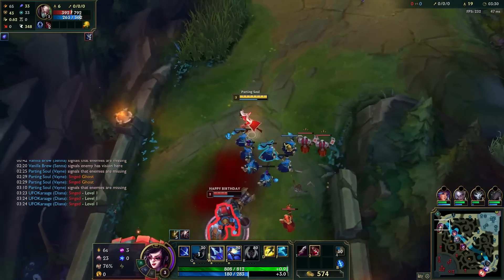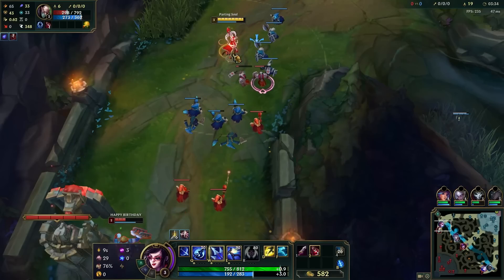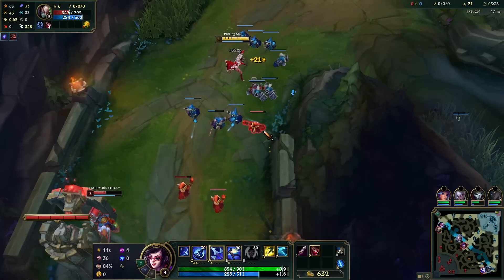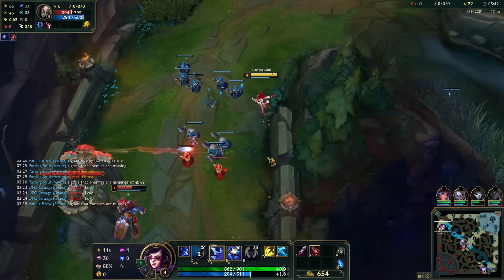He's running up — I'll sacrifice the minions and get poke on him. I think it's pretty worth it here, because now Poppy can't gank my lane because Singed essentially does not exist as a champion — he's so low HP. We're going to crash the wave and look to poke him and potentially dive him on this wave.